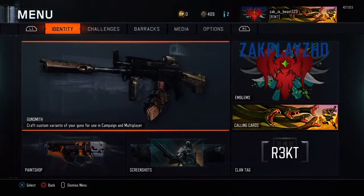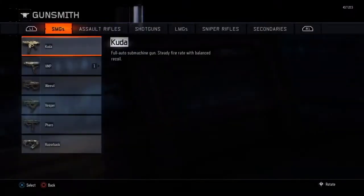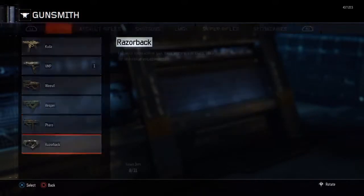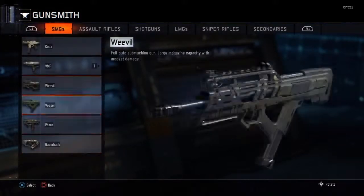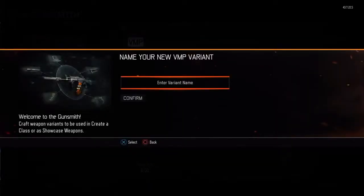Gunsmith is located in the first area, next to your emblem and calling card. Select the gun you have gold on — I personally have the VMP, M87, PO6, and that burst sniper. Select that gun, create a variant, and call it whatever you want — something like 'Gold VMP'.